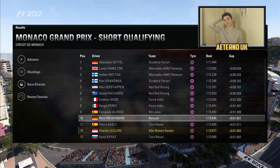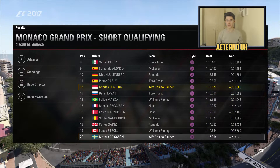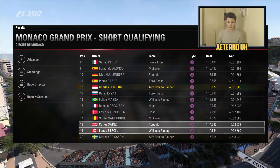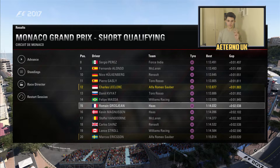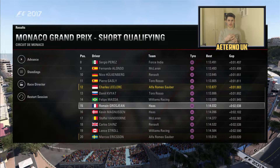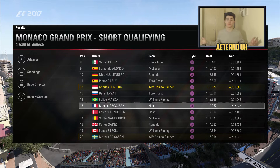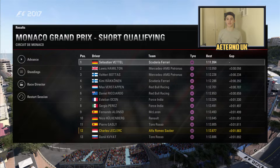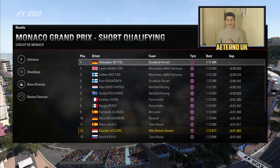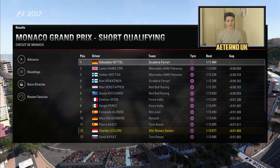Starting 12th for Leclerc's home Grand Prix at Monaco is fantastic. We're behind Alonso in the McLaren but look at the names below us - our team mate is useless, Lance Stroll is pretty awful, Sainz 18th. We out-qualified both Haases, one Toro Rosso, both Williams, one McLaren, and our team mate. Our strategy worked. First corner, you never know what could happen, especially in the wet. I've gone for a dry setup since it's only a five-lap race.